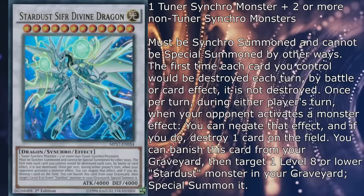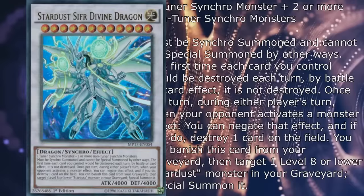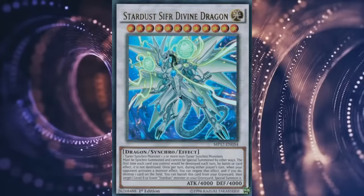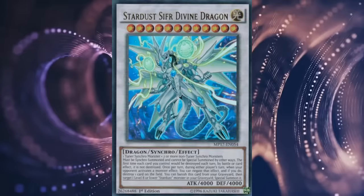You can banish this card from your graveyard, then target one level 8 or lower Stardust monster in your graveyard, special summon it. Kind of like what I said about Spark Dragon, I appreciate how this card mirrors Quasar in its own unique way — instead of aggressive attacking, it gives plenty of protection to your field. The negation effect is stronger since it allows you to destroy any card instead of just the one you negated, but it's limited to monster effects, and the floating is slightly delayed and not as impressive, but can serve a purpose at different times. Decent card overall, doesn't really hold a candle to Quasar, but at least it's a lot more impressive visually.